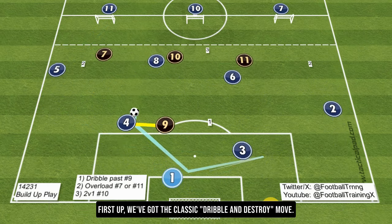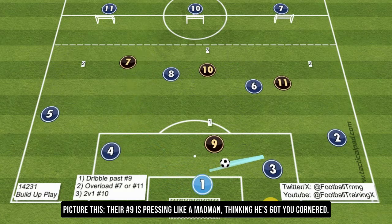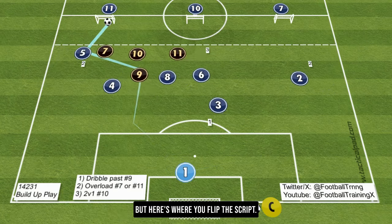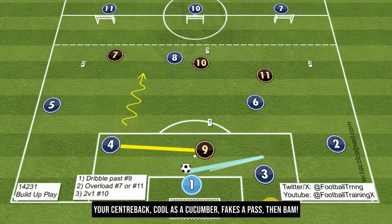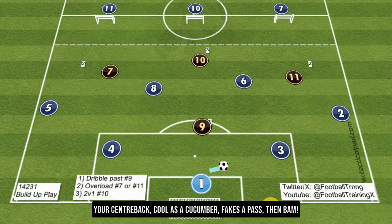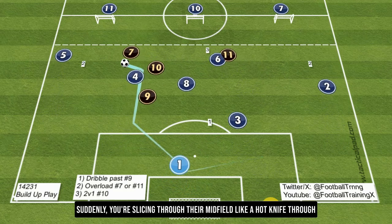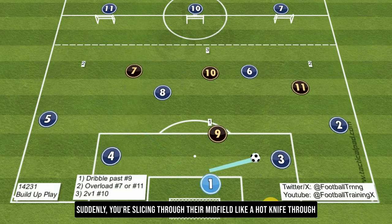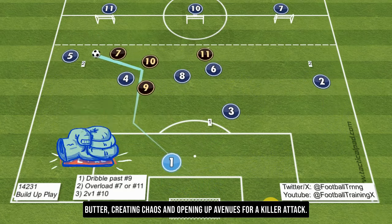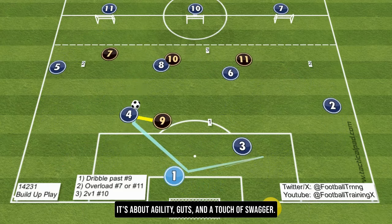First up, we've got the classic dribble and destroy move. Picture this: their number 9 is pressing like a madman, thinking he's got you cornered. But here's where you flip the script. Your center back, cool as a cucumber, fakes a pass, then — bam — a slick dribble right past mister high-and-mighty nine. Suddenly you're slicing through their midfield like a hot knife through butter, creating chaos and opening up avenues for a killer attack. It's about agility, guts, and a touch of swagger.